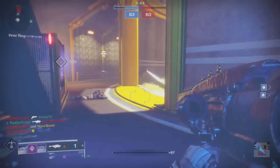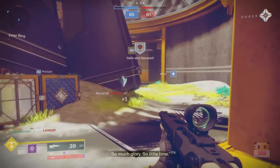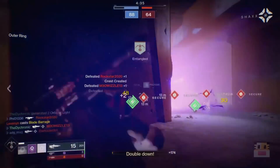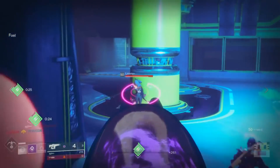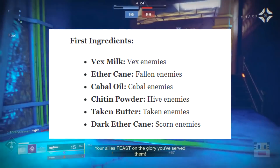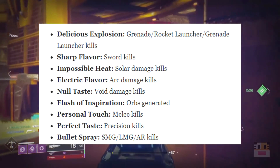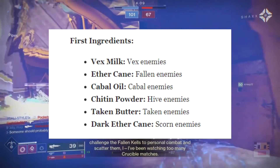Let's talk about the ingredients — all about them, the farms, the different ways you can get them. Ingredients are used for baking cookies, and a little note: all your ingredients will go away on January 1st, so make sure you use everything you have as much as possible before then. Every single ingredient can be dropped from enemies — some are specific to enemy types (for example, you get Cabal Oil from Cabal), some are specific to damage type like Electric Flavor from arc damage, and you also get essence from different kills or activity completions.